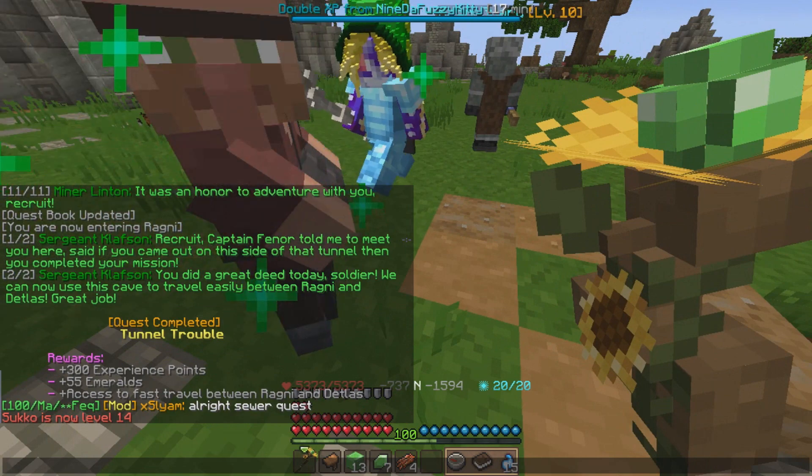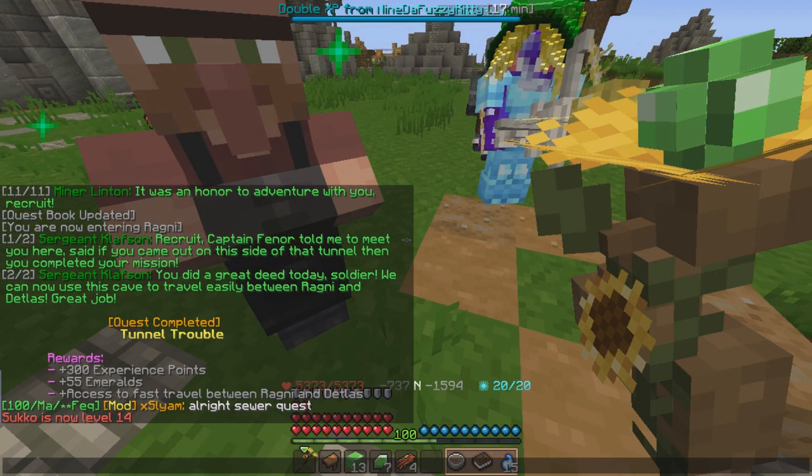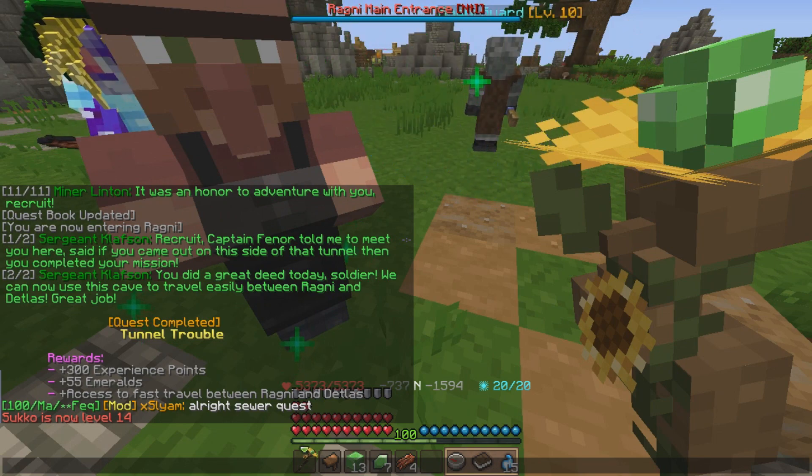He says 'oh, you're the guy that Fennhorn told me about' — 300 XP and 55 emeralds, and access to fast travel between Ragni and Daedalus.